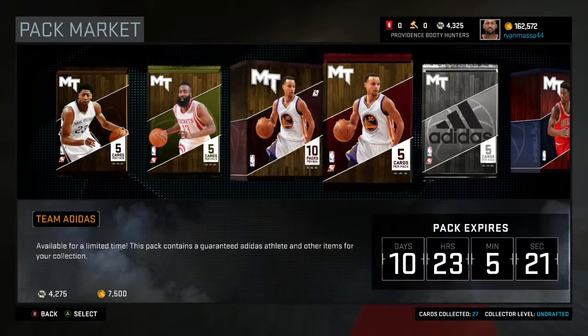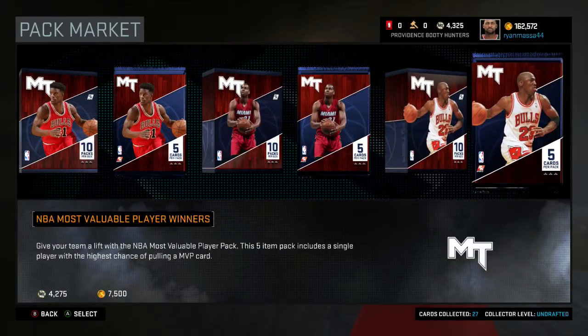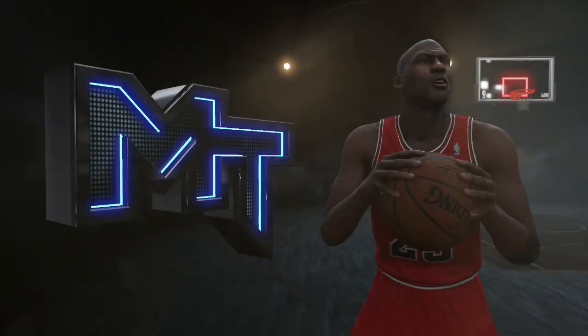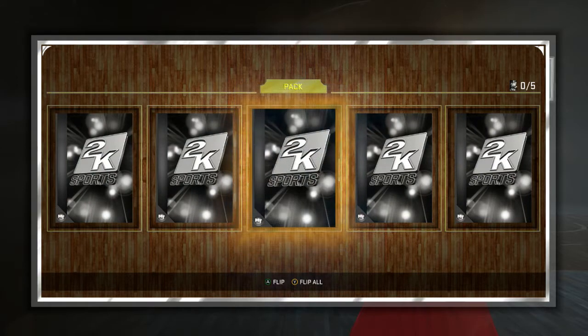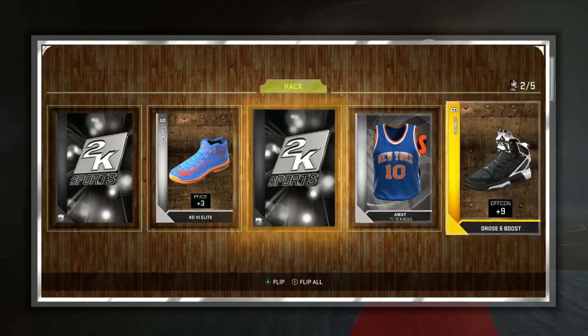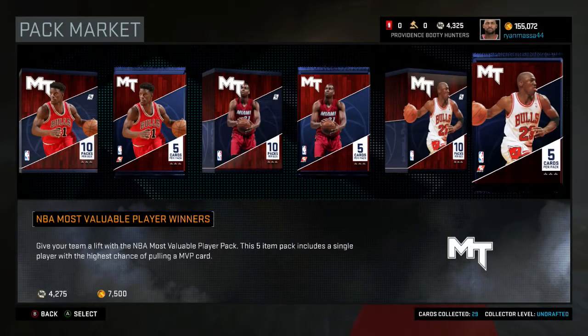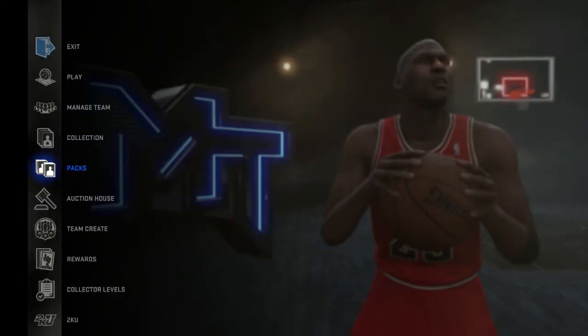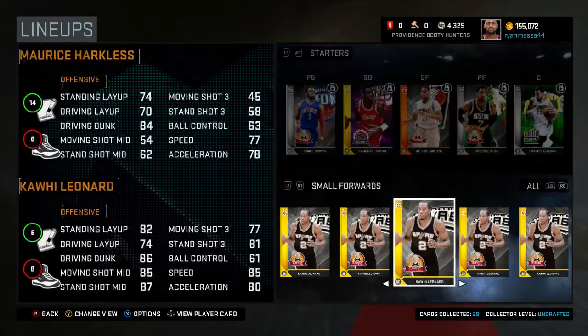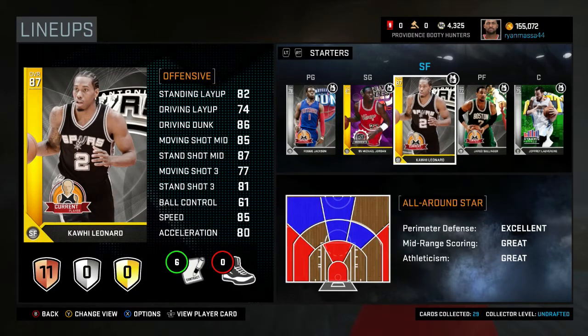Let's go into the packs. Let's start off with the MVP packs — yeah, I think that's what I want to start out with. This is my first MyTeam video. I really want an amethyst, man, that would be sick. We're gonna be getting a gold player first. Let's see... we got a Kawhi Leonard! That is a nice first pull for my MyTeam videos. Let's go into the lineup — beautiful. We get to replace our small forward, making the lineup look even better.